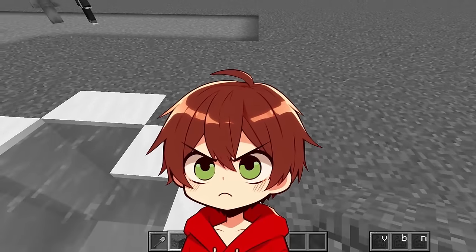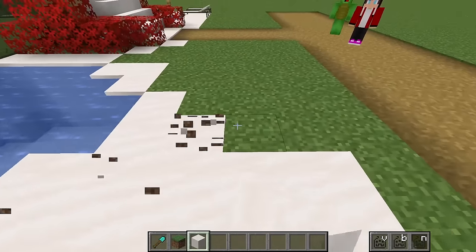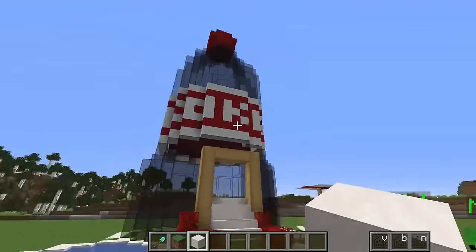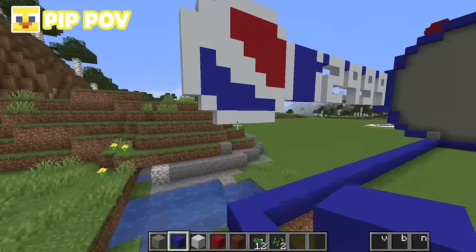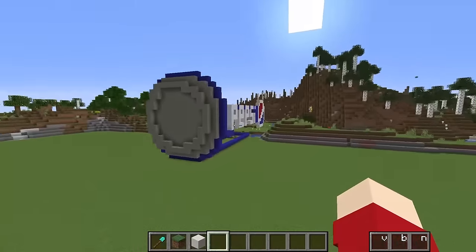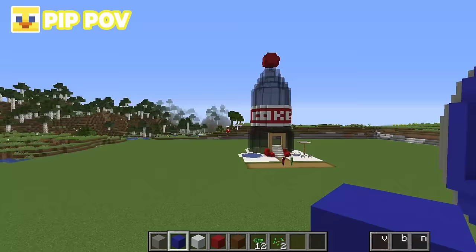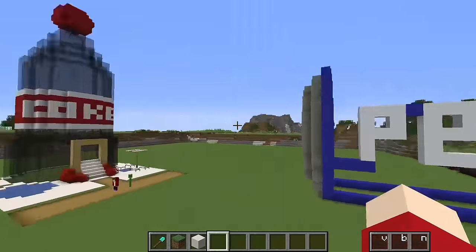There's no path going to your build at all, so the only way JJ and Mikey are going to see is that path right there — it will lead them directly into my base. Is there going to be an entrance? Just you wait. I call you a Louie loser to manifest a Pip win. You're not going to win — I am going to destroy you in this build challenge, and I'm pretty sure Mikey and JJ can already see I'm destroying you.